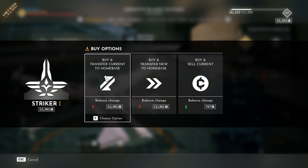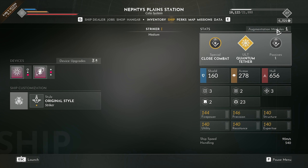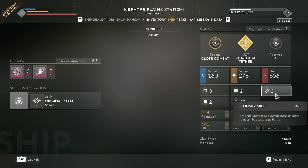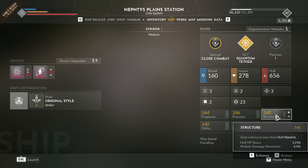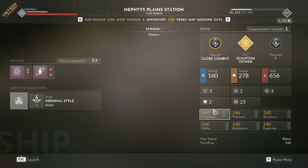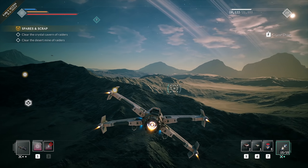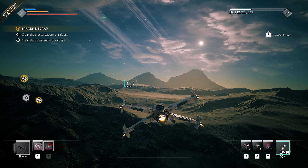Why not — let's buy this one. We have the choice to buy and transfer to home base. I'm going to buy it and keep the other ship just in case. We have the new ship now and kept the augmentation module, which is pretty awesome. If we increase structure, we get more HP and module damage resistance. But if I go into firepower, we do plus 43.8% damage. This is feeling really nice, I love it.